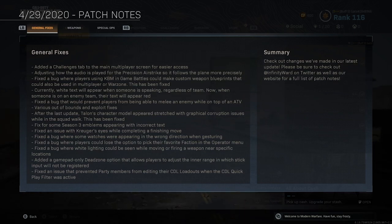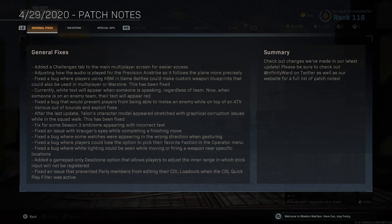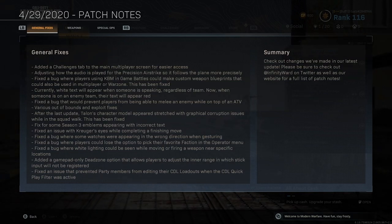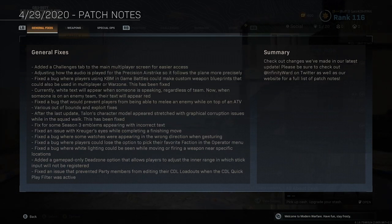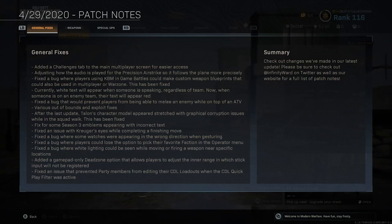Fixed a bug where some watches were appearing in the wrong direction. Fixed a bug where players could lose the option to pick their favorite faction in the operator menu. Fixed a bug where white lighting could be seen while moving or firing a weapon in specific locations — I've seen that, and also seen a black sort of growing black hole taking over the screen, very rare but it happened. Added a gamepad-only dead zone option that allows players to adjust the inner range in which stick input will not be registered. Fixed an issue that prevented party members from editing CDL loadouts when the CDL quick player filter was active.